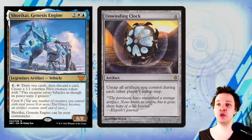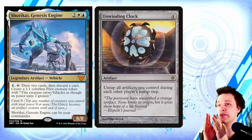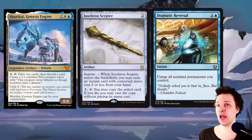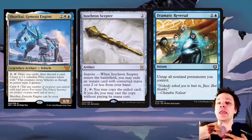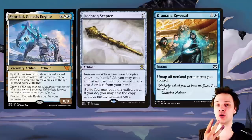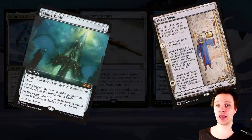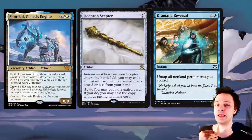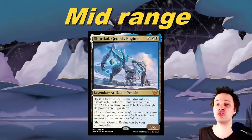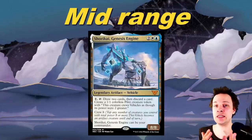Frasuis has Seedborn Muse, but we have Unwinding Clock — untap all artifacts during each player's untap step — untapping your commander and all your mana rocks to really dig for value. We really do need to dig, because the Isochron Scepter and Dramatic Reversal combo demands setup. You need artifacts capable of producing three or more mana to go infinite, though a single Mana Vault could literally do it. So we're not a turbo combo deck — we're more of a midrange deck combining stax pieces that are great in the current CEDH metagame with counterspells to dictate the game flow.